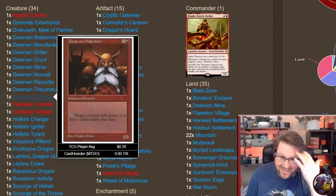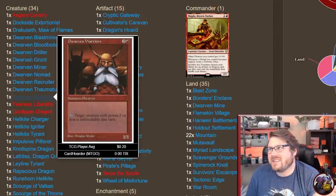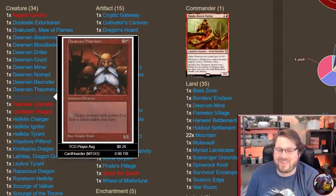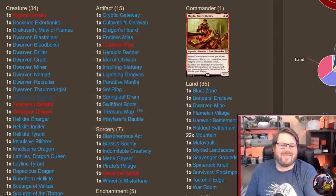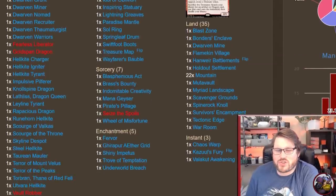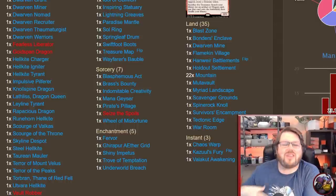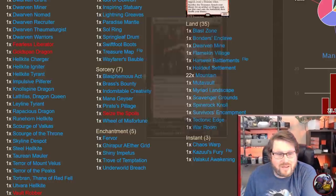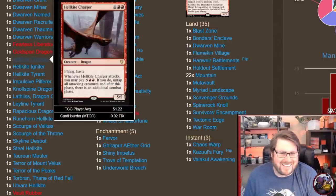Even some of the classic ones — like Dwarven Warriors — it's like, are we really going to play Dwarven Warriors? But it's a better mana dork in red because it's three mana, it taps with Magda out to create a treasure, and it also has the added ability of making something unblockable. Magda pumps the dwarves, so you're very rarely able to target a creature with power two or less to make unblockable, but you can always target itself or Magda to get some damage in. These are like mana dorks you have in here.